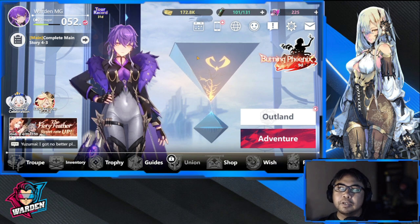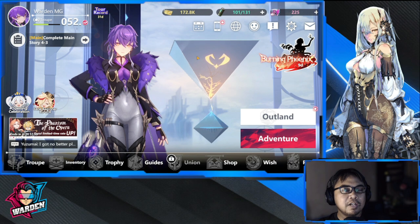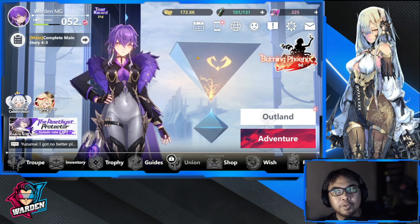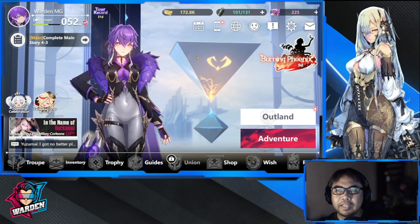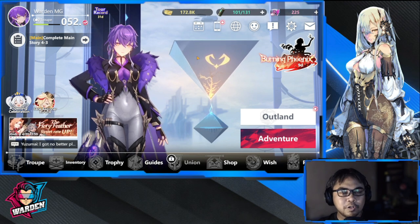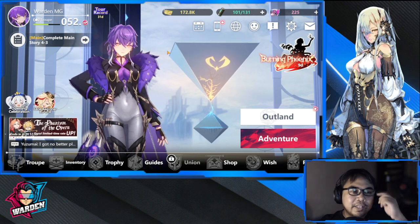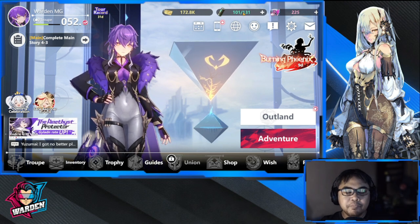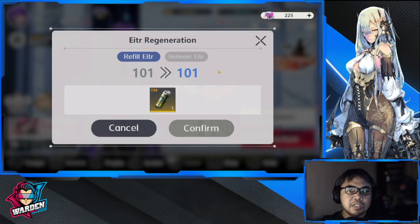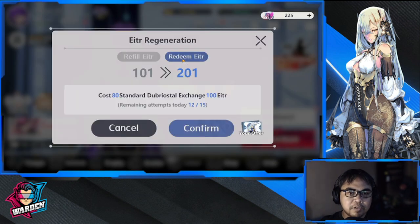Both of these will require decision making — one involves effort and one will have an implication on your summoning. What I'm referring to is your energy. The key here is refills. I would suggest doing the first two refills, each at 50 resources.